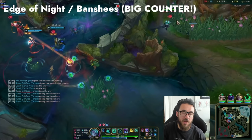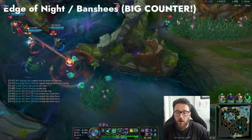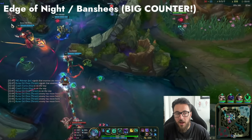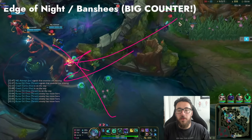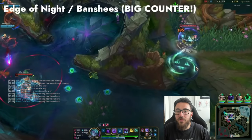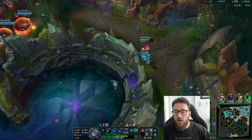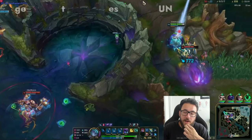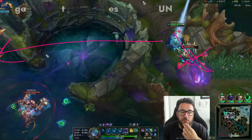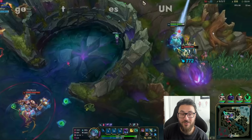One thing I really want to point out: Edge of Night and Banshee's is a big counter to Vex - it will literally change the way you have to play your mid-game. If you're trying to sit off to the side and flank, and the enemy Kha'Zix has Edge of Night, there's nothing you can do - you can't peel yourself, you can't kill him, you can't fear him. It's incredibly difficult, and you're basically always going to have to Flash. So if you're versing champions that have Edge of Night, you might have to simply just play front to back. Force them to come into you, sit on top of your AD carry, and play front to back. It is an item that will change Vex's identity big time.